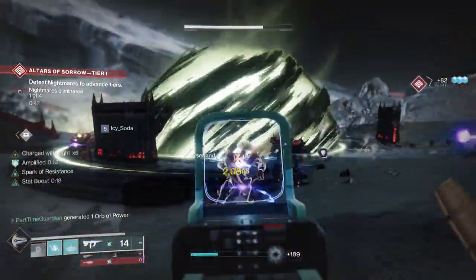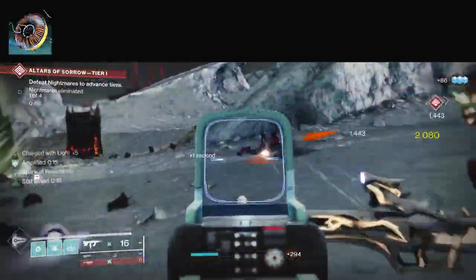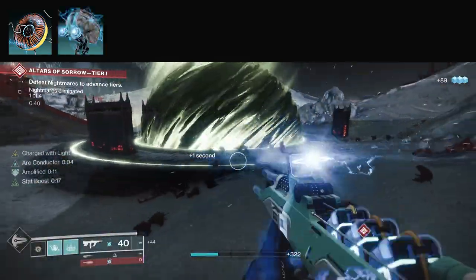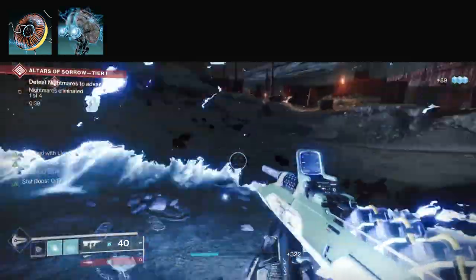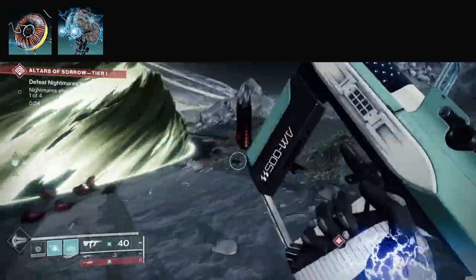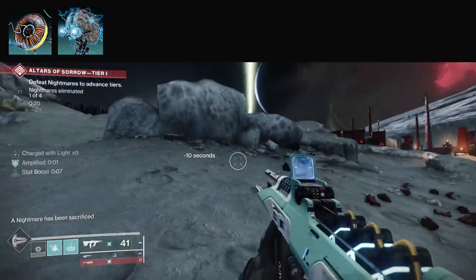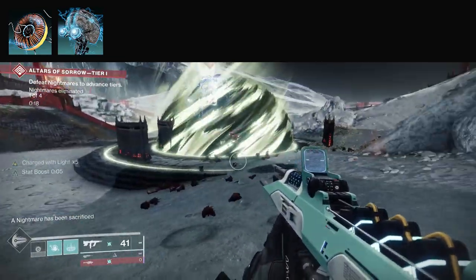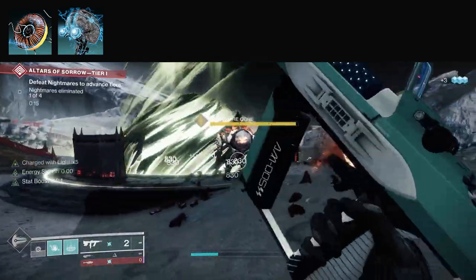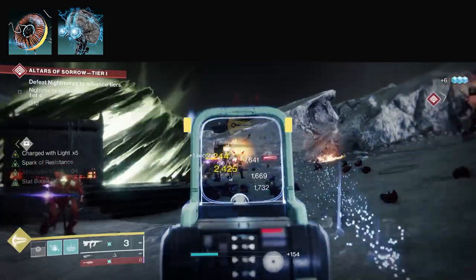Now let's talk about the new aspects with Arc 3.0. I'm going to use Lightning Surge — you slide and then blink to bring down Lightning to jolt targets. And Electrostatic Mind: defeating enemies with Arc, or defeating jolted or blinded targets, grants you Ionic Traces. Ionic Traces, for those less familiar with Warlock, come back to you in a little Arc wave after you kill things, and that gives you super energy. When you generate Ionic Traces, that's going to allow you to get your super back quicker.